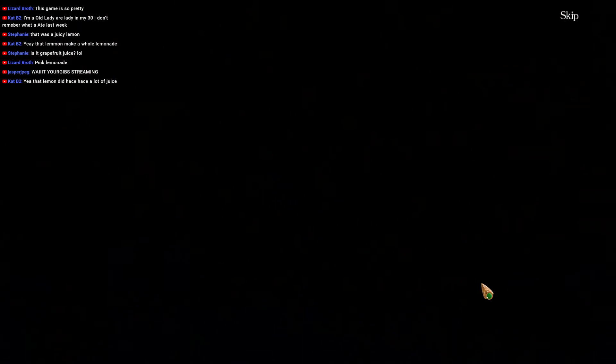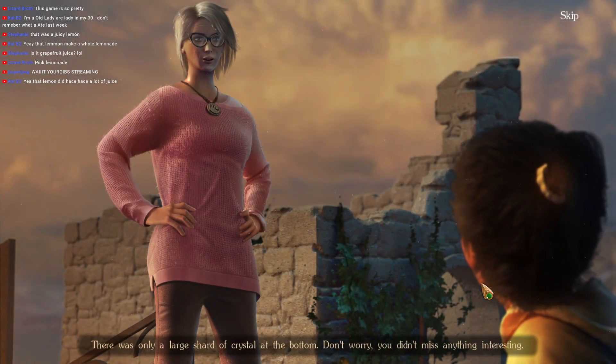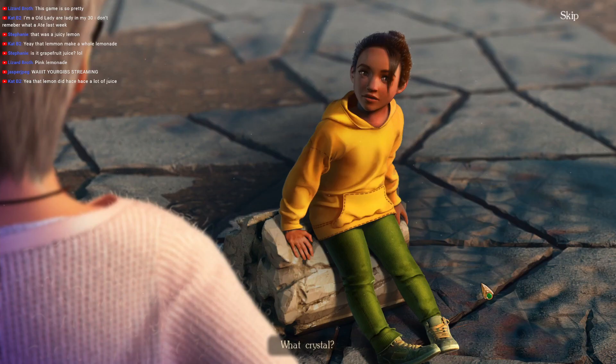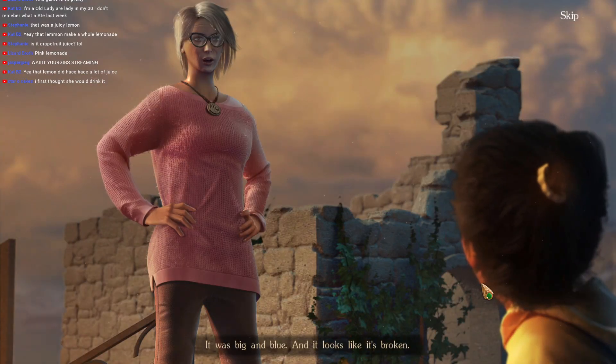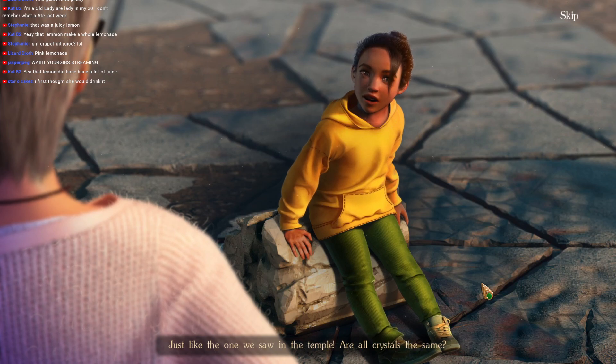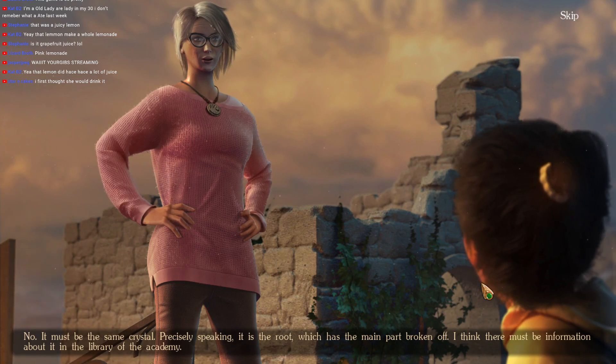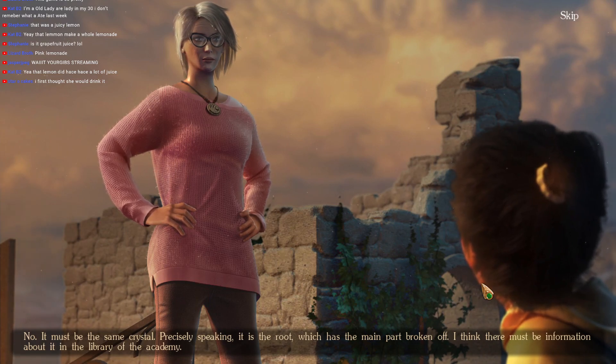I guess it's one-time use? There was only a large shard of crystal at the bottom. Don't worry, you didn't miss anything interesting. What crystal? It was big and blue, and it looks like it's broken — just like the one we saw in the temple. Are all crystals the same? No, it must be the same crystal. Precisely speaking, it's the root which has the main part broken off. I think there must be information about it in the Library of the Academy.